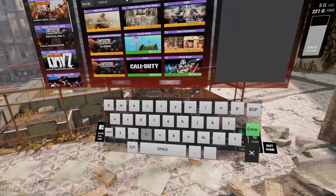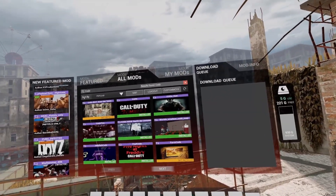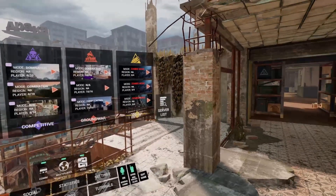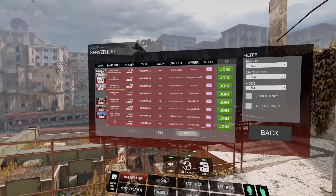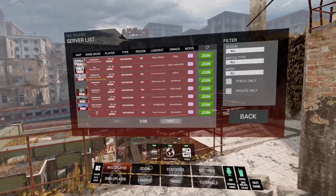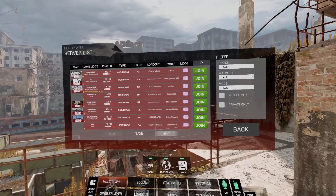So whenever you're trying to play COD, boom, and it'll take you to the whole thing right here. If you don't want to download just any random mod, go to Multiplayer and then Server List. Now you have all these live servers that you can just hop in on if there's room available — there's 28 right now. The minimum I've seen is nine pages, so there's always going to be people playing.